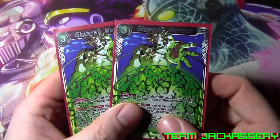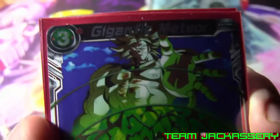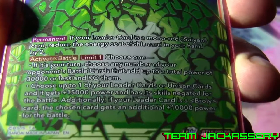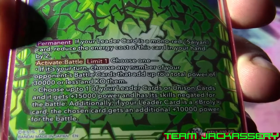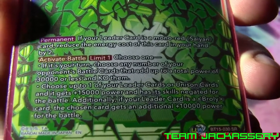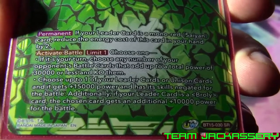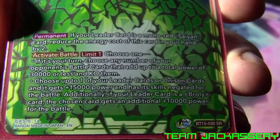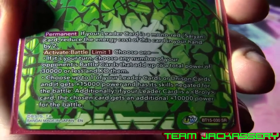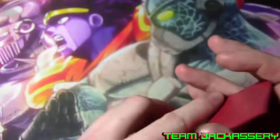Next we run two copies of Gigantic Meteor. It is a three drop red extra card. Permanent - if your leader card is a mono red Saiyan card, it reduces the energy cost by two, so it becomes a one drop. Active battle limit one - if it is your turn, choose any number of your opponent's battle cards up to a total of 30,000 or less and KO them. Choose up to one of your leader or unison cards and it gets plus 15,000 power for the turn, and has skills negated for the battle. If your leader card is a red Broly card, it gets an additional 10,000. So just a really good red extra card for any red Saiyan deck.